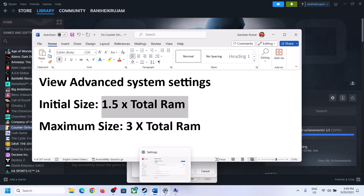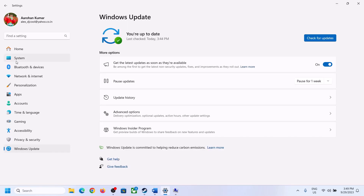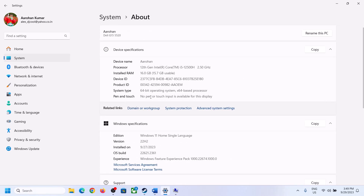For the initial size, the formula is 1.5 times your total RAM. Check your total RAM by going to Windows Settings, then System, then About. In this example, the total RAM is 16 GB, so calculate accordingly.